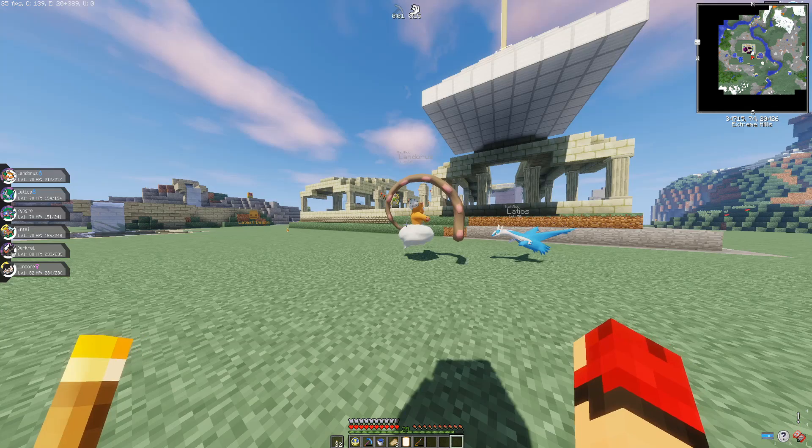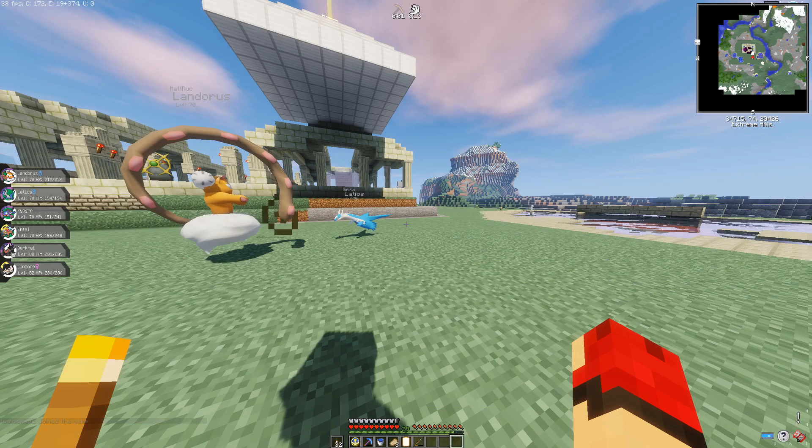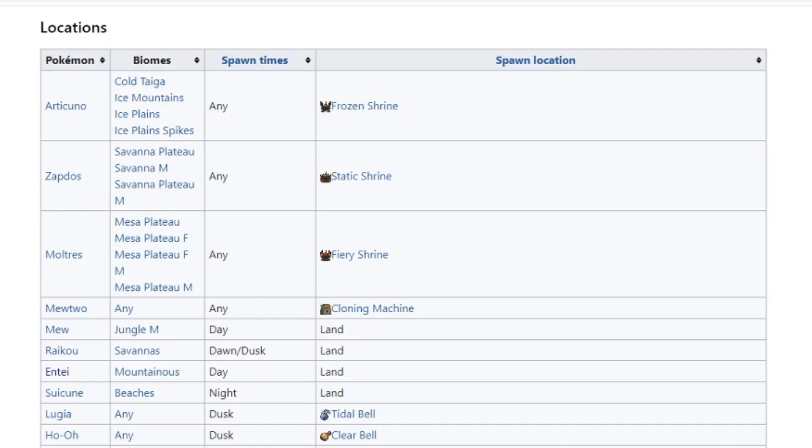Entei is one of the ones that really don't matter. But the Latios, Landorus especially, and then the two Kyogres are extremely valuable. So stay tuned for the rest of the video so you can take advantage of the tips I'm going to be providing you to get the really rare and valuable legendary spawning.